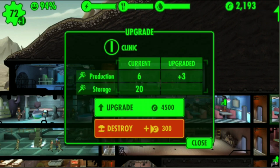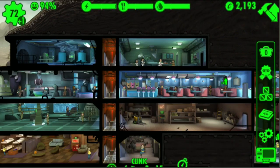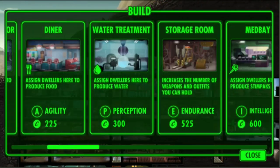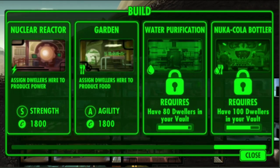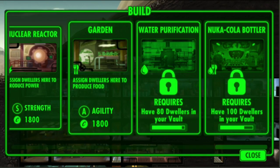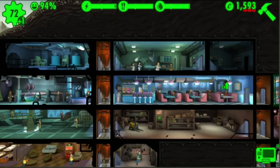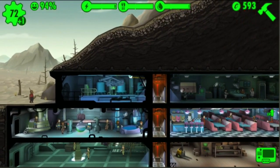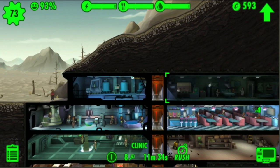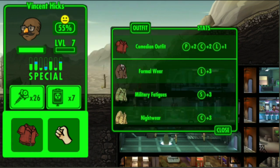I might upgrade the clinic. If I upgrade the clinic I can hold more stimpaks. So put that there — there we go, and film him in there. Look at those stats, man. I should really breed him with someone. Comedian outfit, really good on him there — get you in there, Vincent.